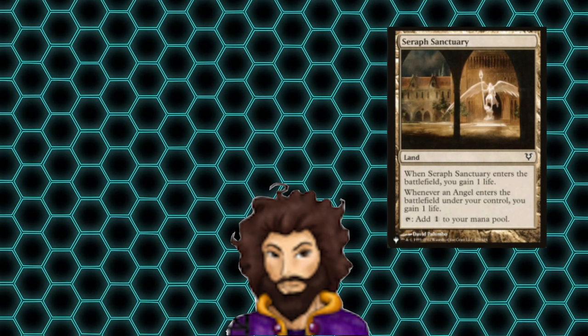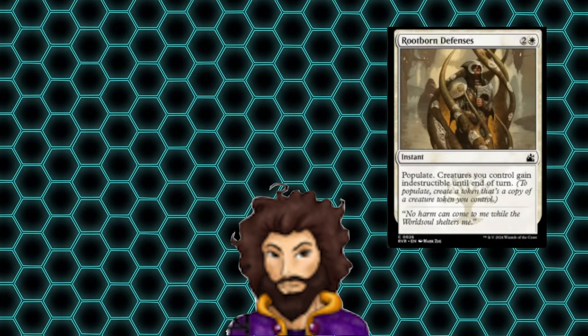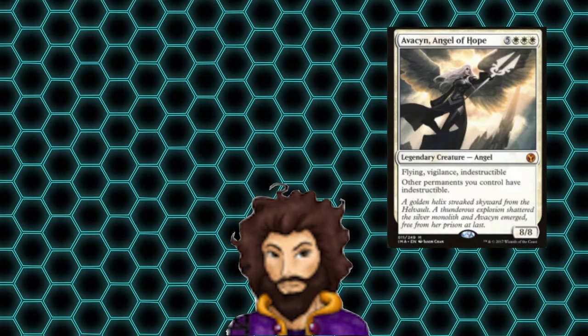With 18 pieces of life gain in the deck, plus some other lifelinkers we didn't go over, our life total should be pretty high, stopping our opponents from winning via combat. Now we have a field full of angels and our opponents are looking for their board wipes. We definitely need a way to protect them — we have Unbreakable Formation, Teferi's Protection, and Rootborn Defenses, all of which either make our creatures indestructible or phase them out. Seraph Skyblade offers all of our other angels indestructible, and of course we're running Avacyn Angel of Hope, who is naturally indestructible herself. Our board is locked down and protected from all those nasty would-be board wipes.